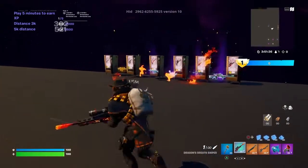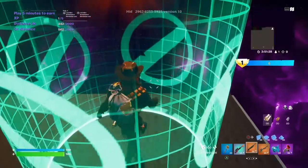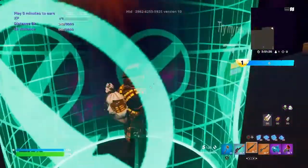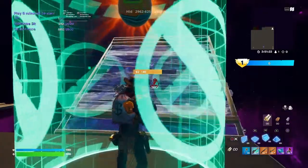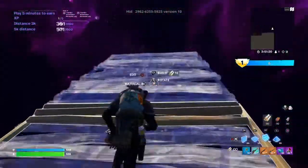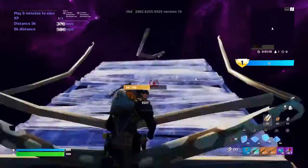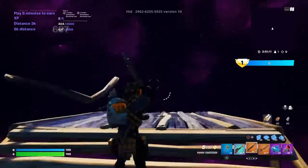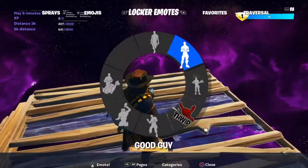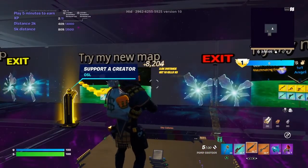And then do a little emote in it, stay in it for a little bit. Then you're going to build 10 ramps. Once you get to 10, build a low platform — your character is going to glow blue again. Emote and then you should get more XP.